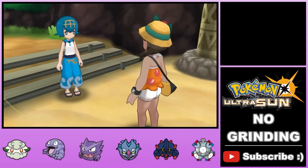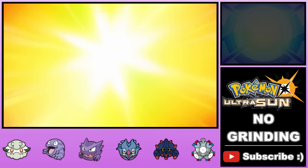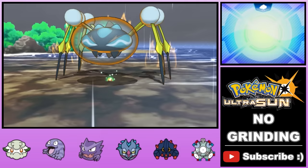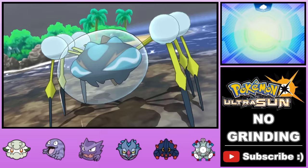We head over to take on the next Totem trial, get a fun Lapras to ride in the water, fight through some Wishiwashi, then take on the big bad Totem Araquanid. Thanks to Araquanid's abysmal speed stat, after landing a paralysis on it turn one, we outspeed its ally and paralyze it as well. We swap to Cottonee to set up Leech Seed, then bring in Haunter to set up Curse. Those two moves combined with Protect are more than enough to take out the Totem.